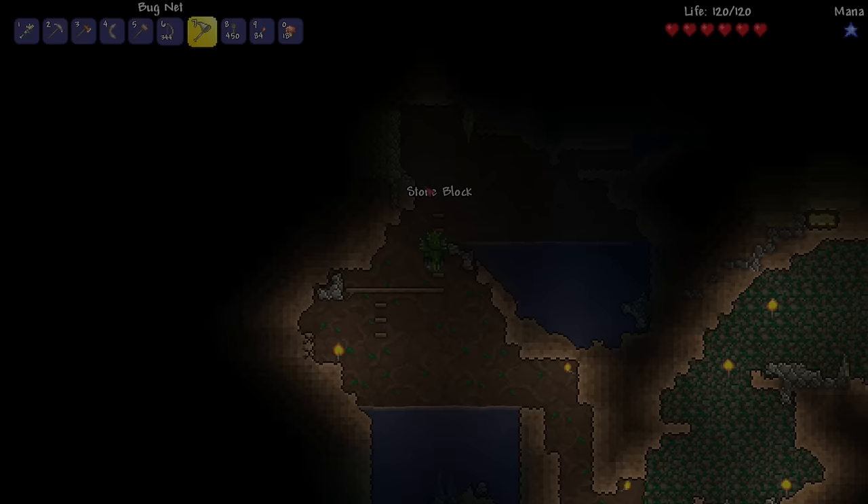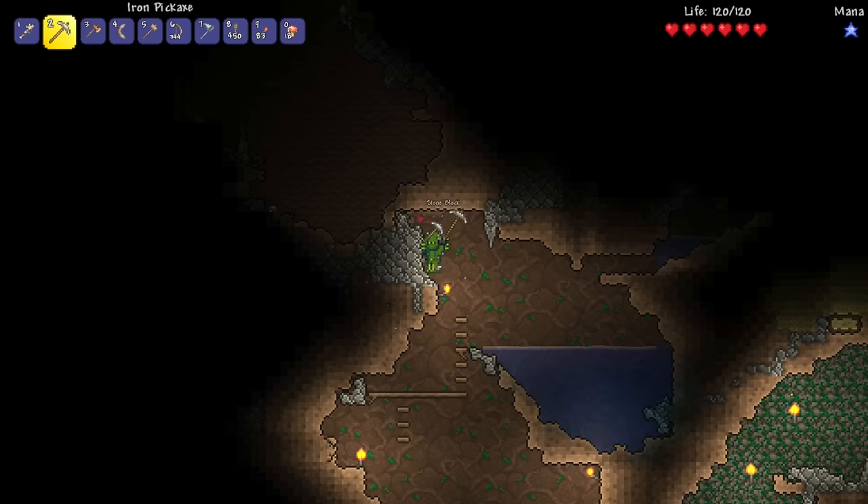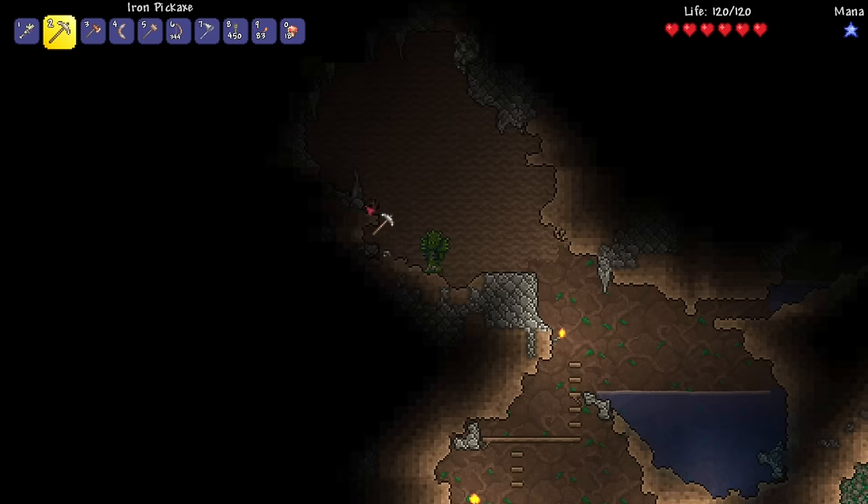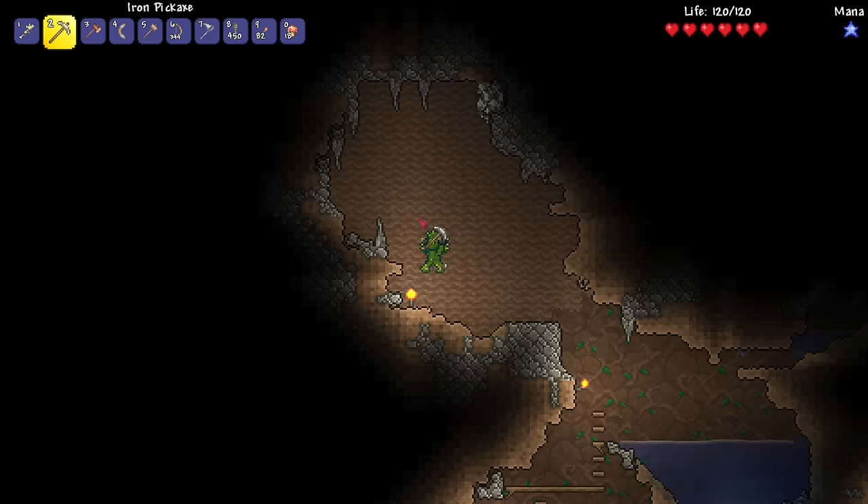There is another cave over there. Endless caves all over the place, you guys. It's crazy. I'm kind of getting lost over here too. If I get lost, we have a map that we can look at. I think this might be... who's that? Oh, that's just a weird rock. Oh, that was a random iron ore right there. Nice. Is that silver? Maybe.